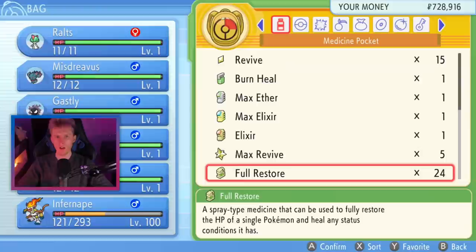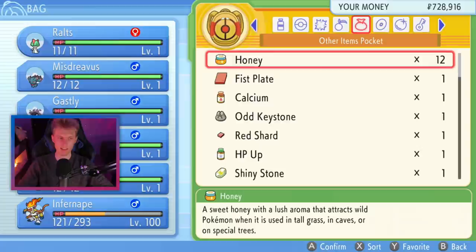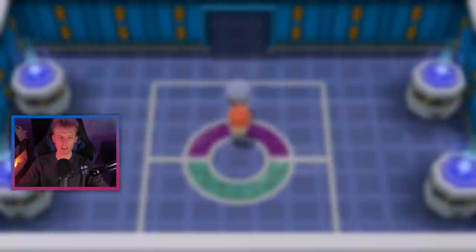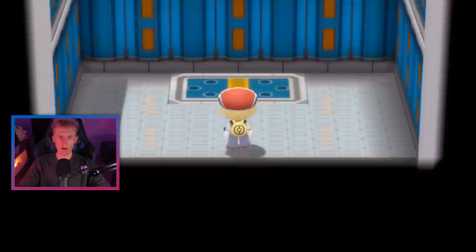Here we are — we've successfully defeated the four members of the Elite Four, all that's left now is the champion Cynthia. Our plan worked perfectly: we had our five level 1 Pokemon faint in the first battle and they didn't receive any experience from there onwards. We've revived and full restored all of them, and we need to give a couple of them some items. We're going to give both Ghastly and Smeagol Focus Sashes — an item that allows you to survive an attack that would normally one-hit-KO you if you are at full health, leaving you with 1 HP. Being level one, basically any attack that hits us is a guaranteed one-hit-KO, so this is incredibly important.